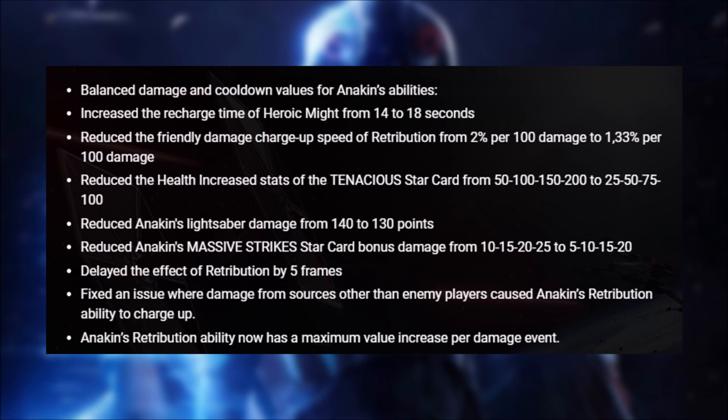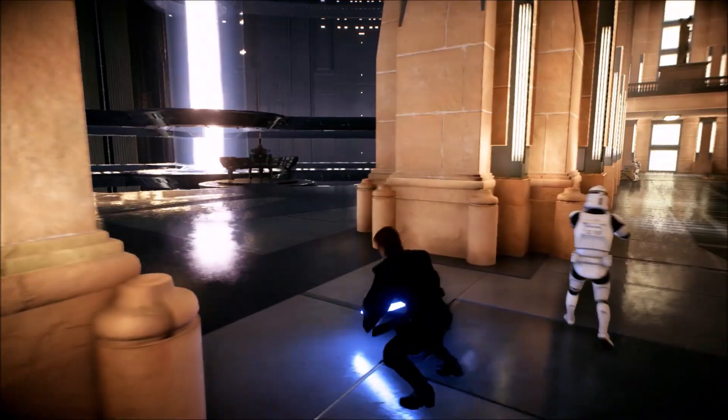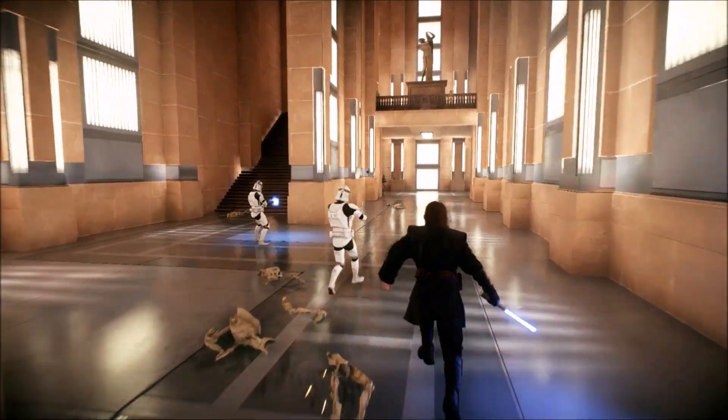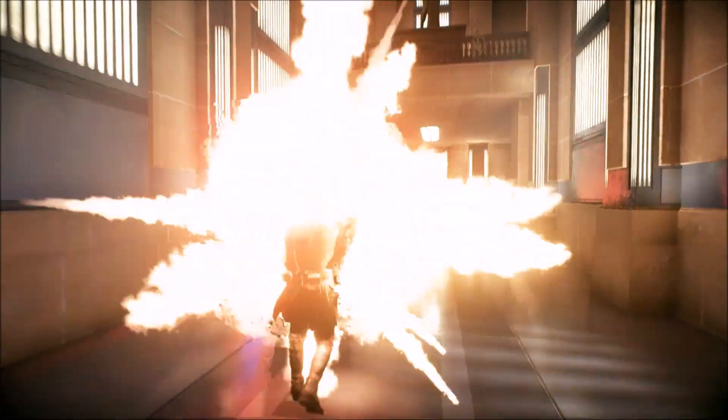Anakin's base lightsaber damage is also getting reduced from 140 to 130. His Massive Strikes star card, which gives his base lightsaber attacks more damage, is also getting nerfed — going from 10, 15, 20, and 25 more damage, down to 5, 10, 15, and 20 more damage depending on the card's level. So in total, Anakin is losing a possible 15 damage from his base lightsaber attacks with this patch.